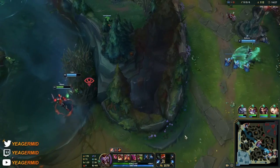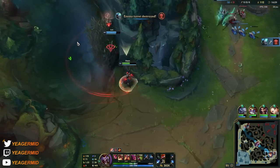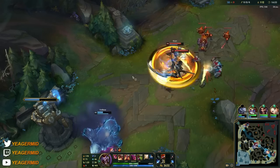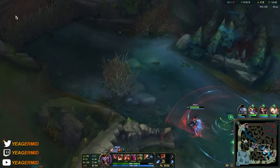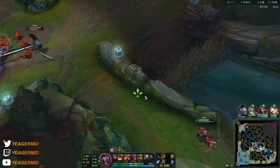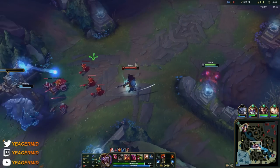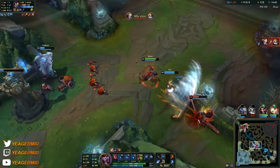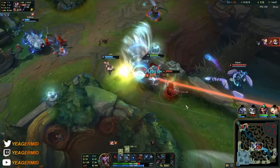Sitting on a lot of gold. I'm going for the Essence Reaver here because we're going for a one-shot build — you benefit from the Spellblade passive a lot, which helps with burst damage. Essence Reaver is a really good item on Shaco for the one-shot build. If you want variety, AP Shaco is also really fun.